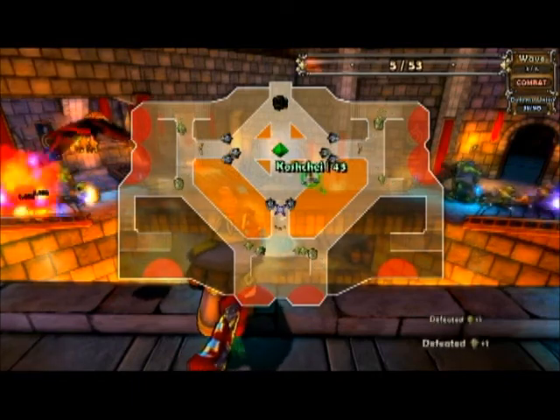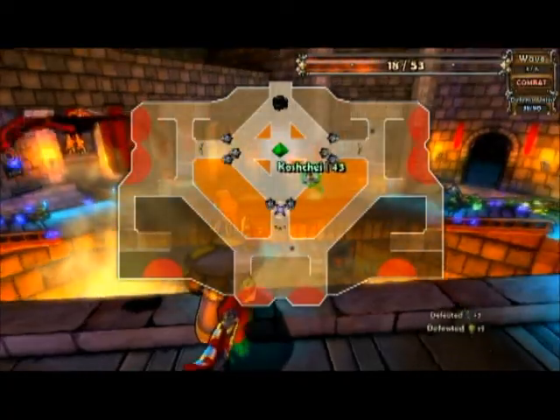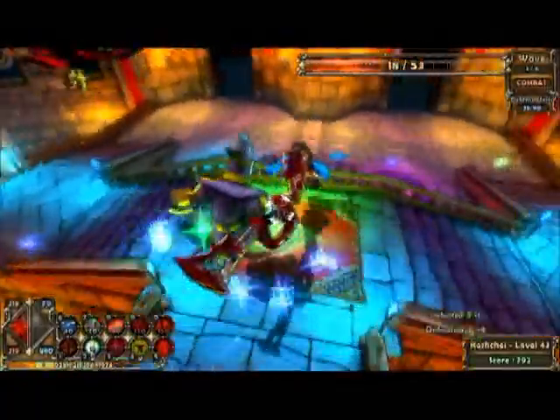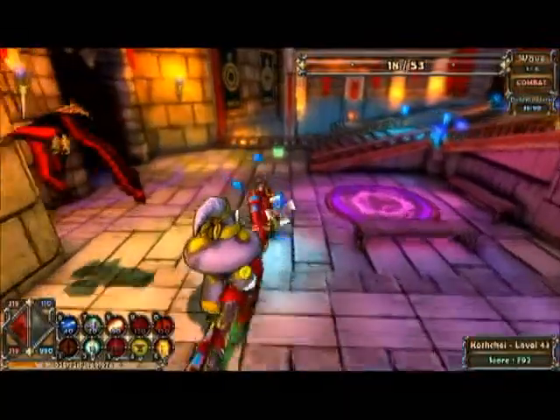You really want to build on that center choke point because that's where the ogre is going to be coming from. As you can see, nothing's getting to my defenses at all because I'm on medium, not hard. On hard they were getting to my defenses. But this strategy works for at least the first three difficulty levels.